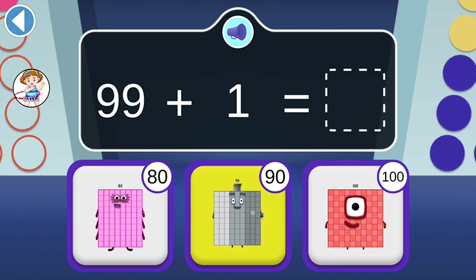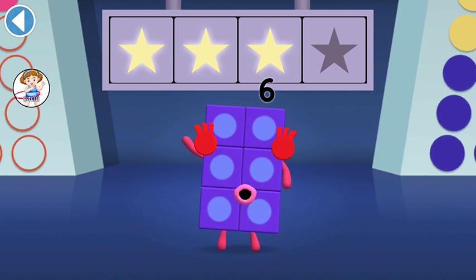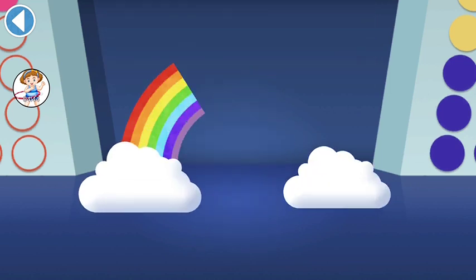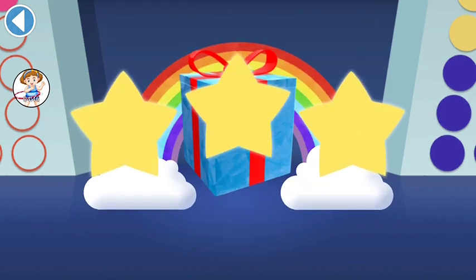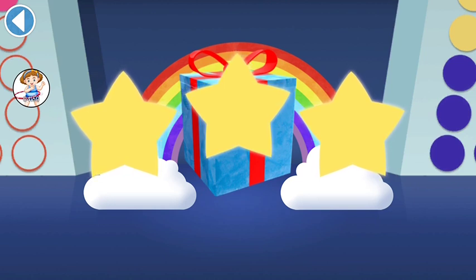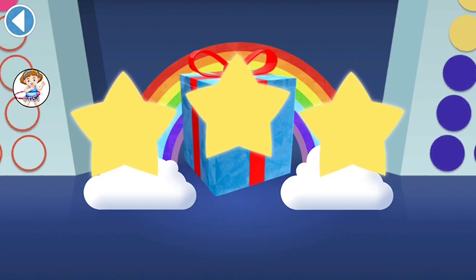Which number block is one more than 99? Woohoo! You won four super shiny stars! Well done! You've unlocked a sticker! Which sticker will you choose? You can choose another sticker next time! Try to collect them all!